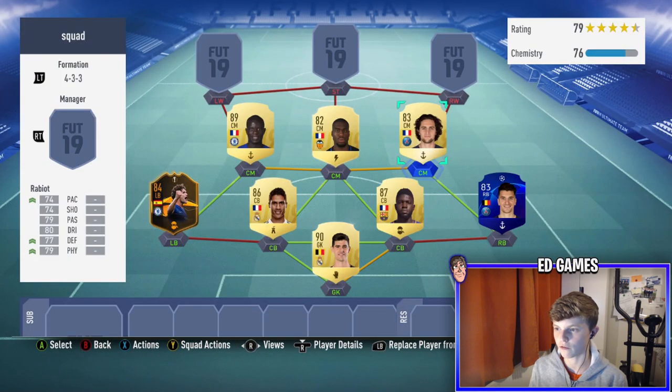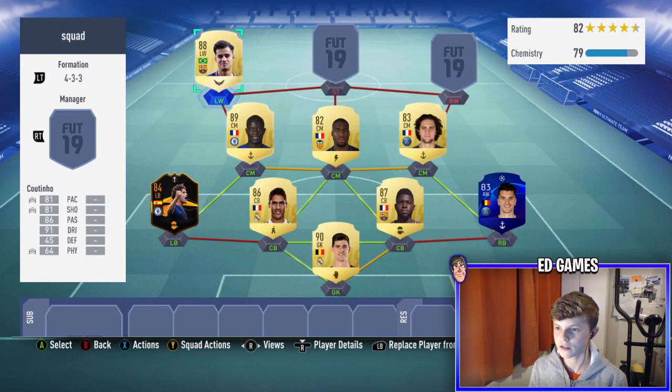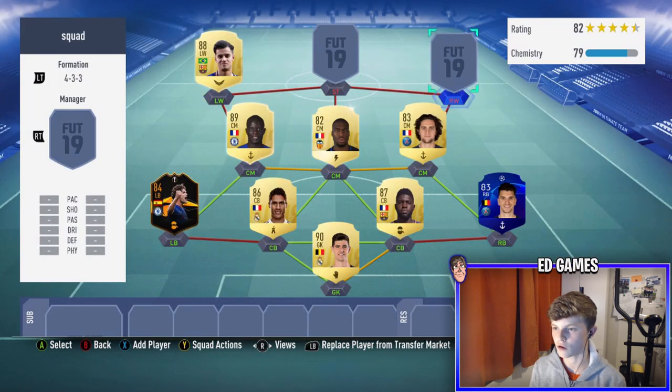Rabiot is six foot four — the tallest — high/medium, left foot, three-star/three-star. He's probably the most all-round player of the three with good stamina and decent pace. On the left wing it's Coutinho, so you'll need a Brazilian from La Liga or Barcelona to get a green link. Five foot eight, high/high work rates, right foot, four-star weak foot and five-star skills. He's got three goals from CAM and seven assists in seven games. 93 long shots, 92 ball control, 93 balance, 92 agility — his dribbling is his best stat — plus 90 vision for great through balls.